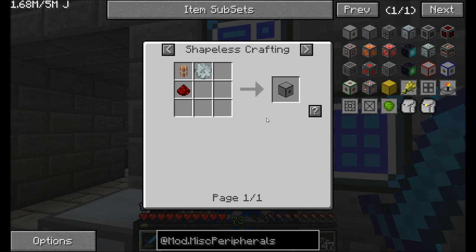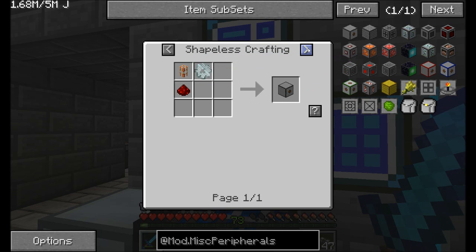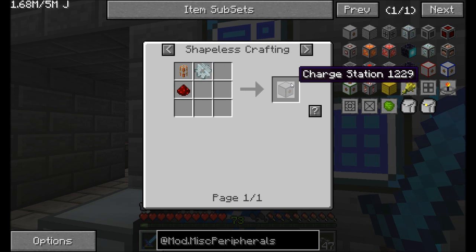I've determined that I'm going to need about 25 or so of these things. So we're going to need some iron gears and some golden conductive pipes and some redstone. Not a big deal. That shouldn't be too hard to make. So I'm going to make some charge stations off camera here, and then we're going to get the solar panels ready. We'll probably even make an MFSU to make sure everything stays really well charged.